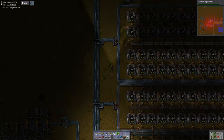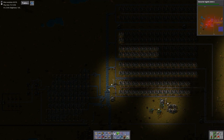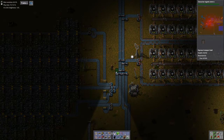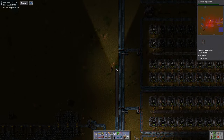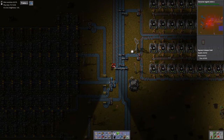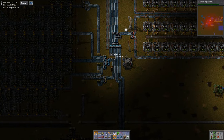Let me think about this for a moment — right now we have four red belts which need to be full. To feed four red belts we need more than two blue belts. We need to run more blue belt — let's make this four, and then we'll do a four-to-four balancer right here.